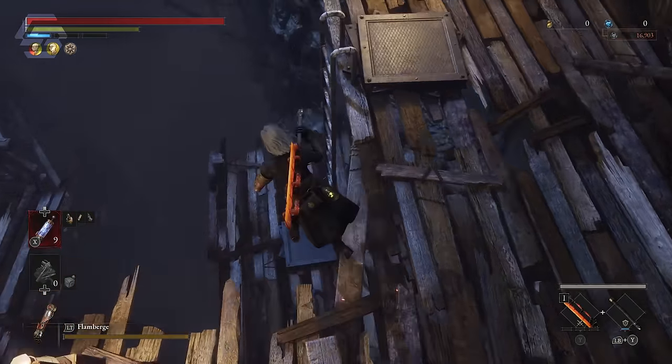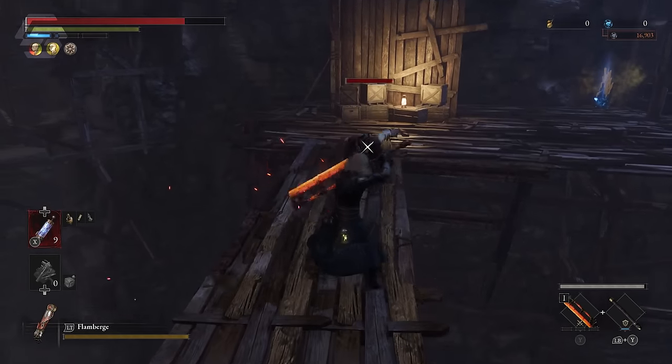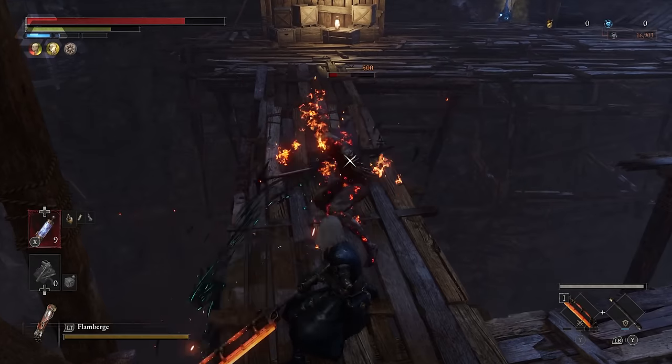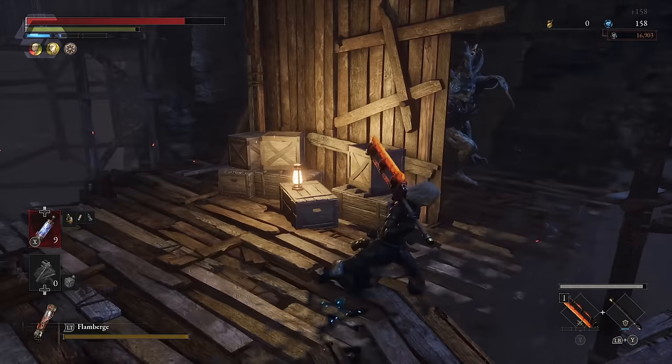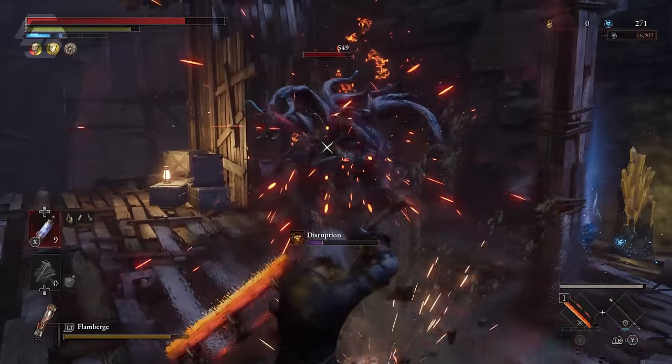The Black Steel Cutter can be found in Chapter 8 right near the Hermit's Cave stargazer. Once you spawn at the stargazer, make your way down the ladder and across the bridge. The chest containing the Black Steel Cutter is being guarded by a powerful enemy, so come prepared.